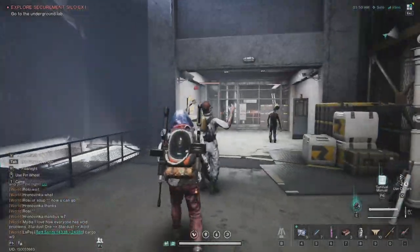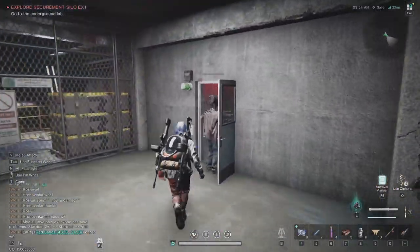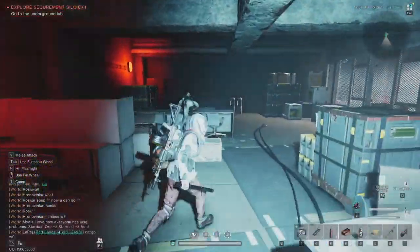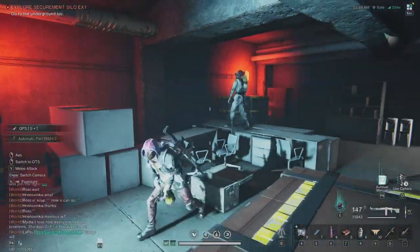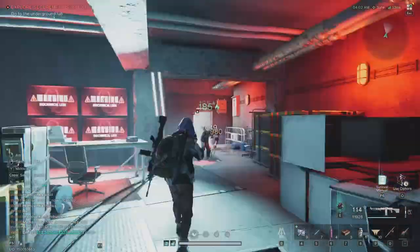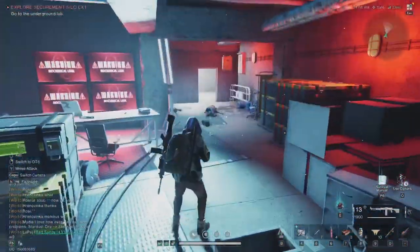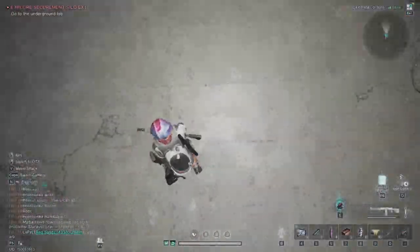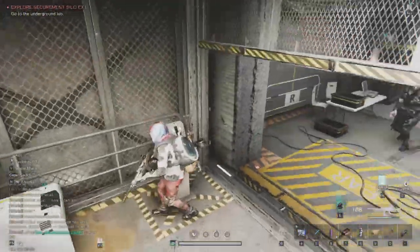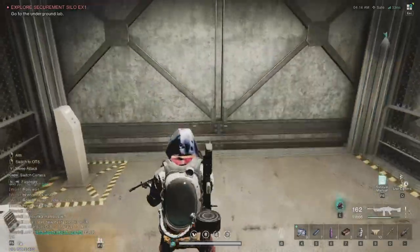Let's deal with these guys. They are not dead at all — what the hell! There's one storage crate in this room. You don't need to kill these guys, but that's the only thing in this room — just the crate. See these guys on the way. Just start the elevator and we are going down. He wants to come with us, but sorry buddy — we are going to the underground lab.